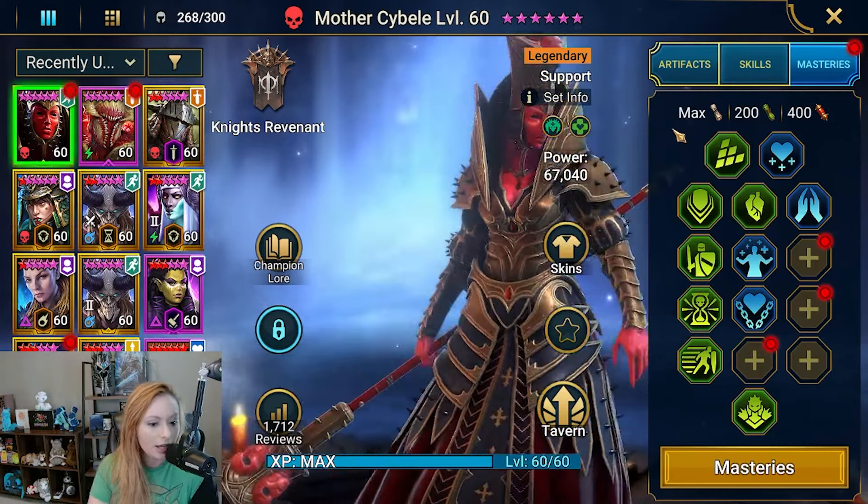Next is Gorlos Helma. Same thing — he's in a regen set, but this time he's also going to be your damage dealer. We want some perception gear on him too because we want accuracy landing on him. He's got 48,500 HP, 2,600 attack, 3,600 defense, 159 speed. We're not too worried about crit damage or crit rate. He has 257 resistance and 564 accuracy.